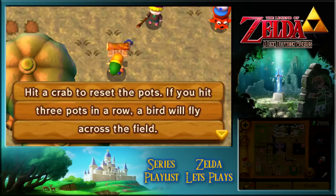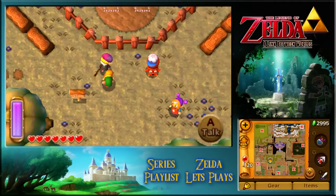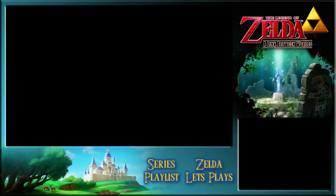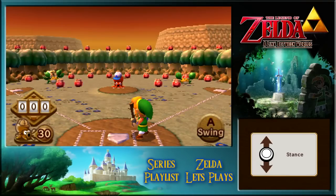Hit a crab to reset the pots. If you hit 3 pots in a row, a bird will fly across the field. Get at least 100 rupees to earn a healthy prize. Welcome to the Octoball Derby - it's 50 rupees. We've got ourselves a mini-game, so give us a couple of tries on that. Unless I get the prize first time - that'd be amazing! Let's hope my cuckoo luck holds.